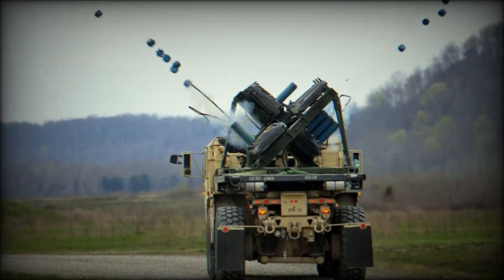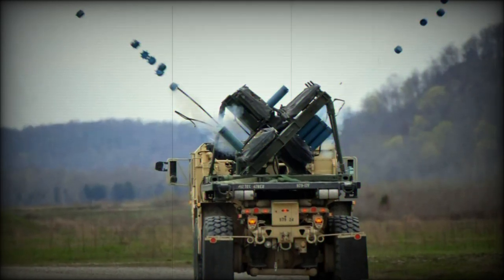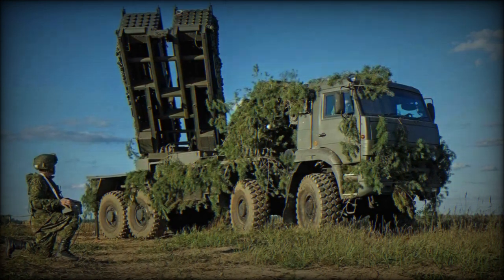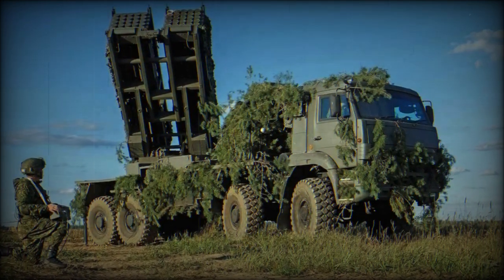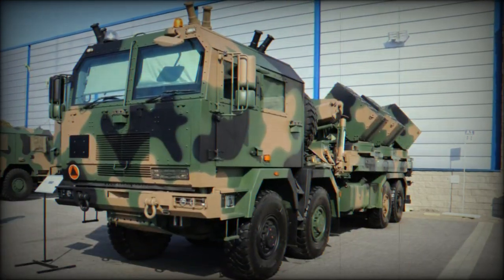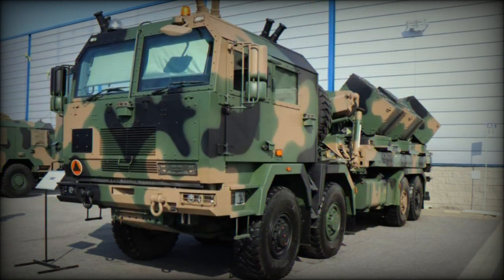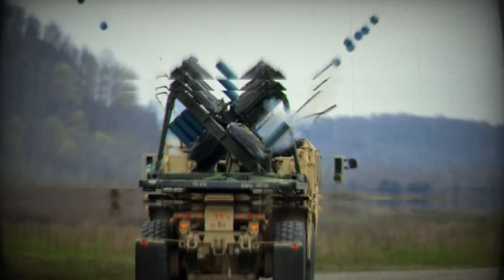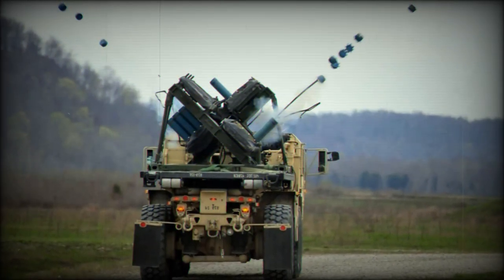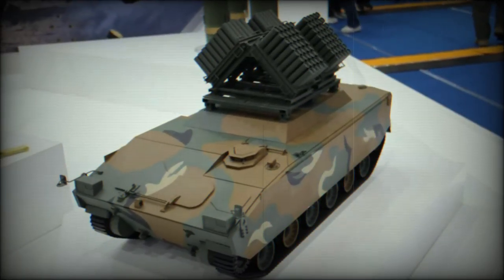The Mine Spreader 2 is engineered with intelligent mine technology featuring sensors and integrated platform strike capabilities. It can be mounted on various platforms including armored vehicles, allowing for strategic deployment to obstruct enemy routes. One of its key features is GPS-based control for mine density and placement, enabling precise deployment based on the target's location and speed. The system allows for remote control of obstacle zones, providing crucial anti-mobility support for military operations.